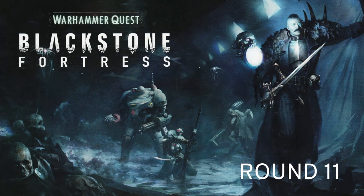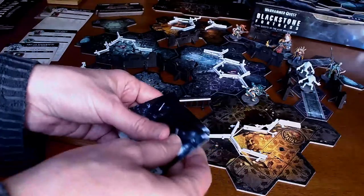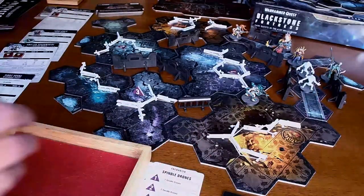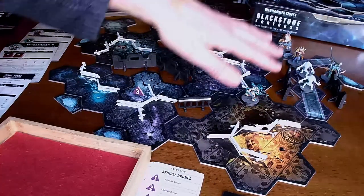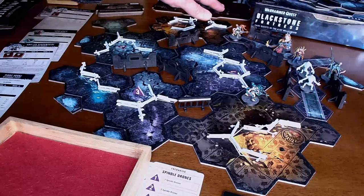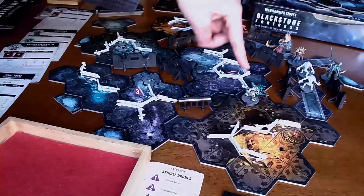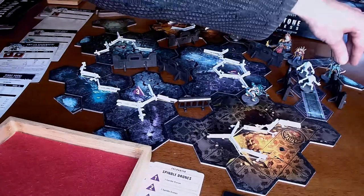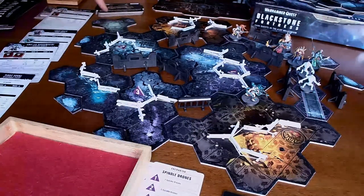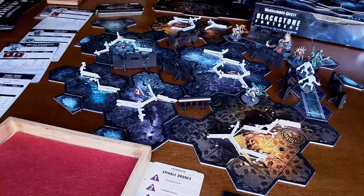This is round 11 of Blackstone Fortress. I'm going to make a new initiative deck here. So we've got the setup here — a bottleneck situation by design. The board is absolutely designed for this. I've got Negavolt cultists coming towards Taddeus and Pius Vorn up top, and along the side corridor some Urghuls and another Negavolt cultist coming toward Janus and Amelin. Amelin is right there in the corridor. There's a maglev chamber up here — this is the escape hatch, imposed upon us by a Blackstone Fortress event. Some destiny dice to roll.